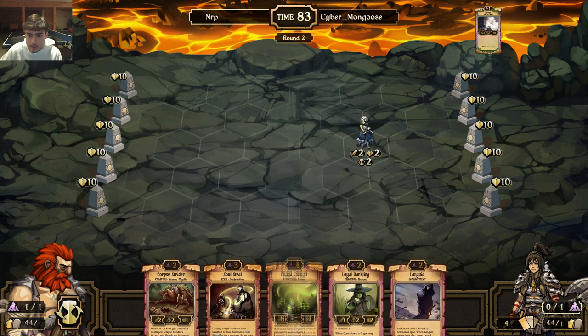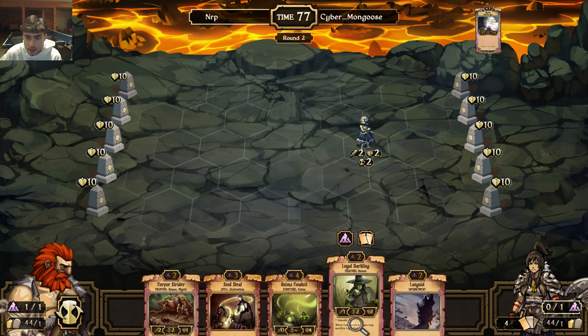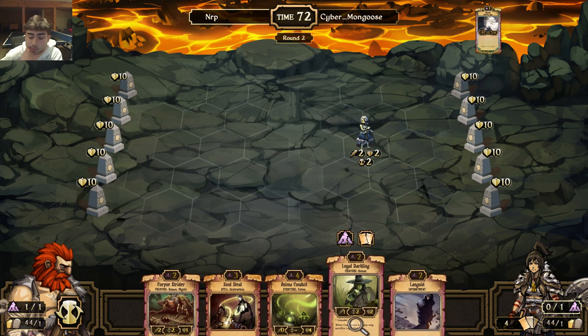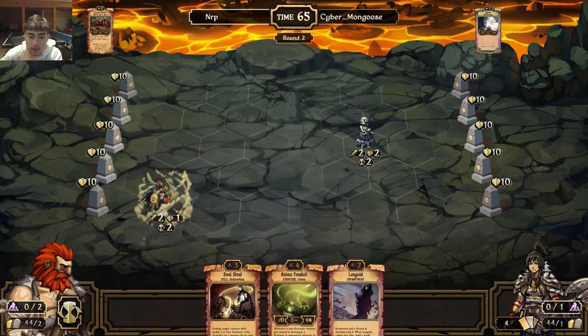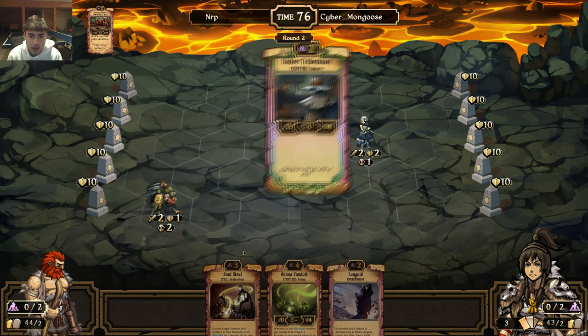He's playing decay also. Do I Languid? I'm going to soul steal that turn three. I don't really want to - I'll play the Corpse Strider, he's going to move down, and I'll soul steal him next turn. Hopefully he doesn't have a soul steal for the Corpse Strider, but he very well might. This is a best of three, it's kind of a round robin type of thing.